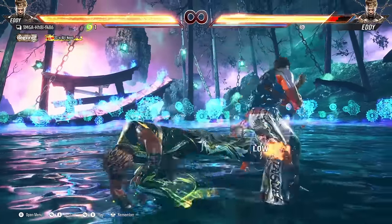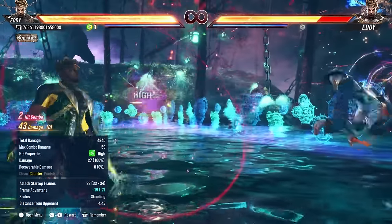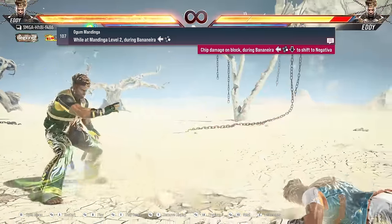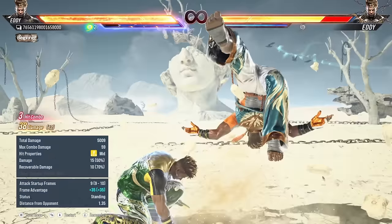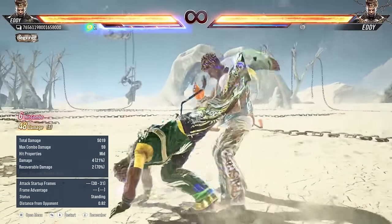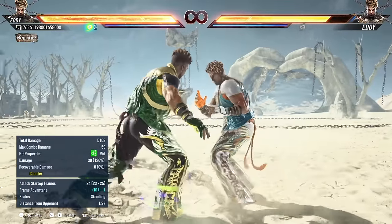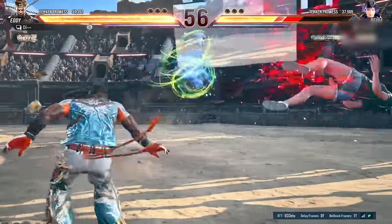You might have noticed after Eddie's hellsweep, it gives him access to a buff called Mandinga, which you can get up to two charges per round. This unlocks two different moves, and honestly both of them are good — especially the low move on stages that have ground break. You can get crazy damage from an unseeable low that's not even launch punishable on block. You can get a full combo off that. And then the mid — this move is plus on block and it has some evasion too, which is kind of nice. It's worth getting this Mandinga buff.